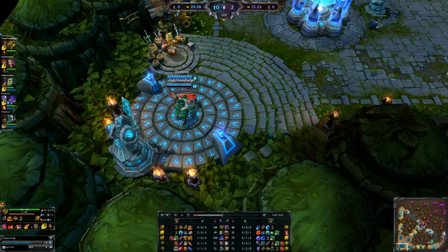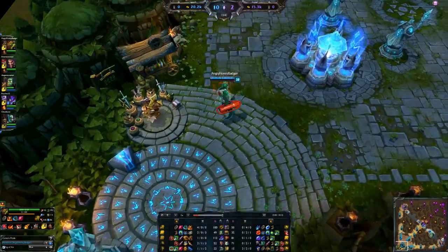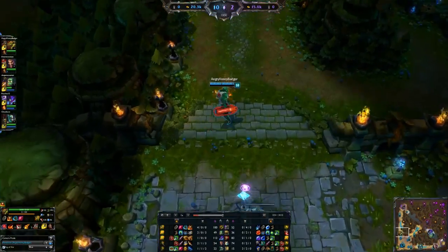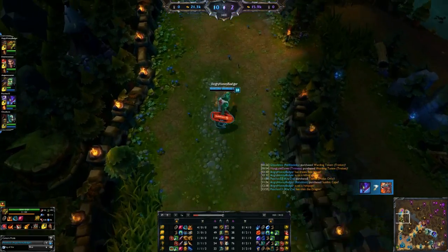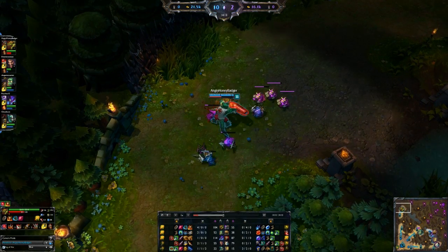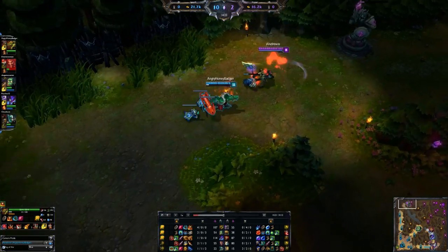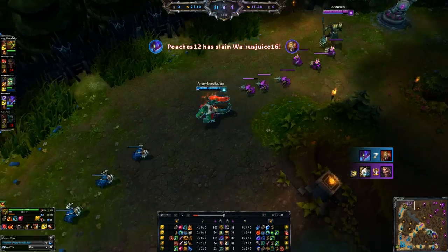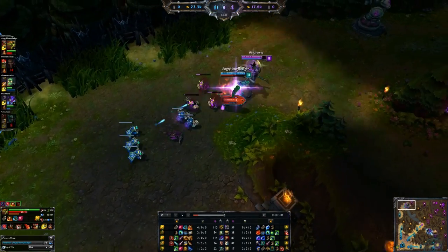Now early on, in a normal game where you're going up against a top laner dealing physical damage, what I like to do with Renekton is build the Sunfire Cape. It gives us health and armor to negate damage, and we have that passive burning around us which helps clear waves really quickly. If they're ever next to you or want to farm, they're going to take damage from the Sunfire Cape — it's a great item.